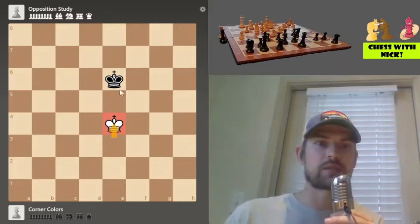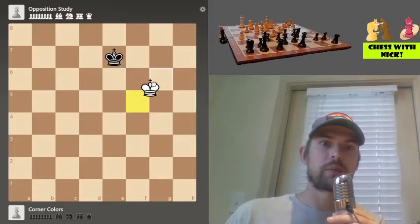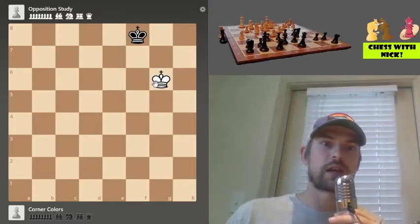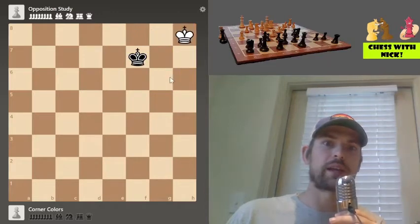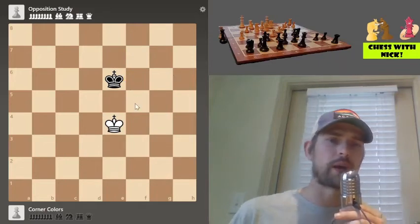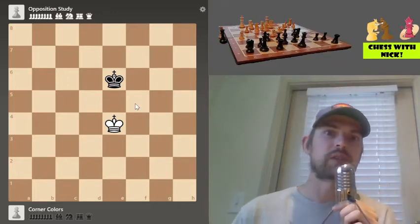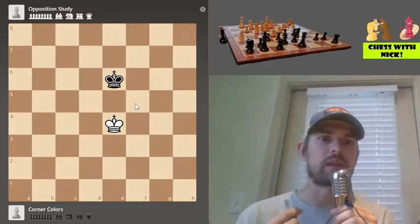Having the opposition is 99% of the time the scenario you're going to want. The reason being is that now black has to move, and if black moves to the side, the white king can run that way — remember, if we get to the other side of the board we win. Black is not going to be able to come over and cut this king off in time; white gets over there and wins the game. Same thing happens if black goes the other way.